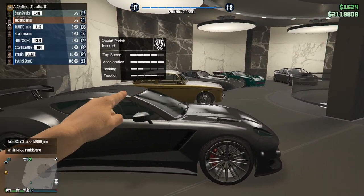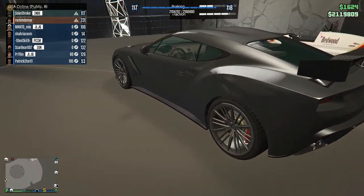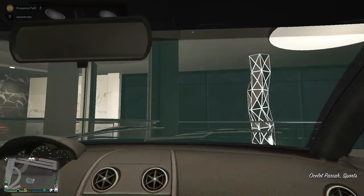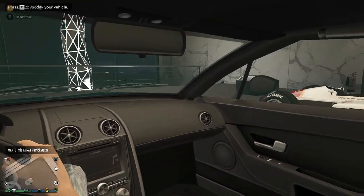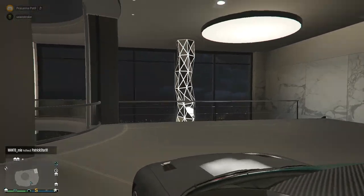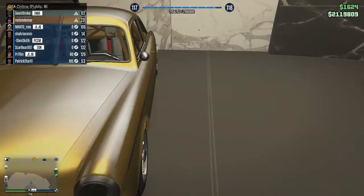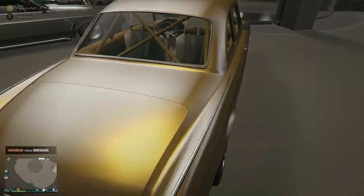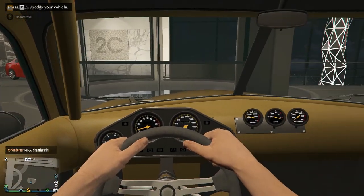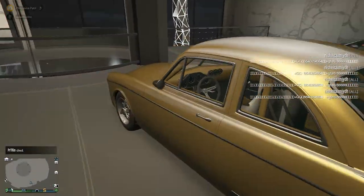The next car is the Ocelot Pariah, based on the Aston Martin Vanquish. I'm not sure why I didn't park it with the Aston Martins — some cars are just jumbled around. The Pariah and the Pfister 811 are the fastest cars in GTA Online. It's really really fast with good handling. The next car is the Rapid Click — based on the 1951 shoebox Ford — high torque and can compete in premium races. I made it gold because why not — 24-karat gold plated.